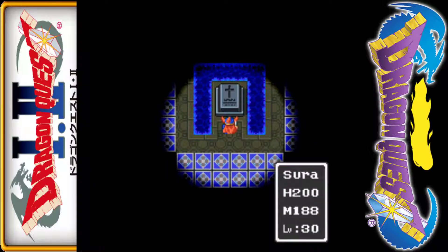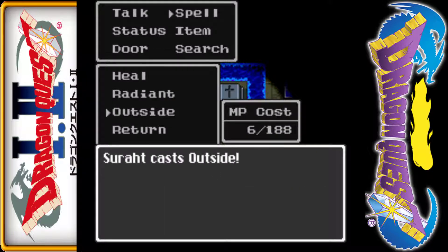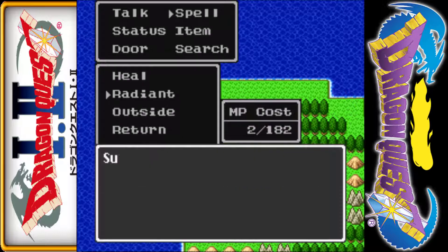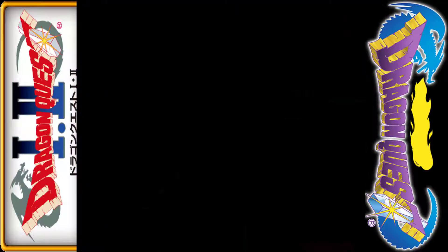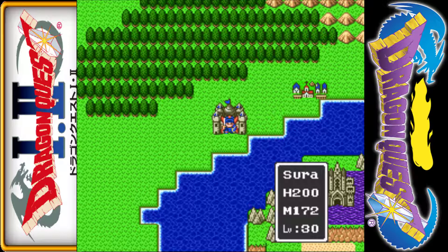Since we have no reason to stick around, we leave this place completely. I accidentally cast radiant instead of return — hit the button too early for some strange reason. Now we're back at the main castle, and from the main castle we have a place to go — it's a slightly shorter trip to get there from where we were.